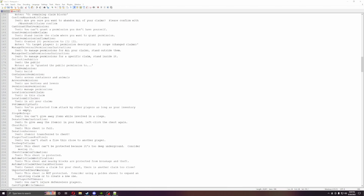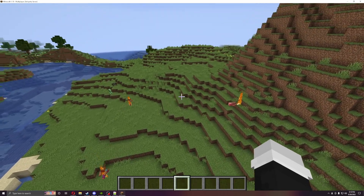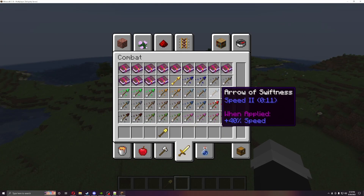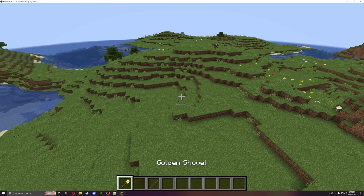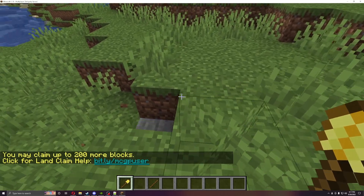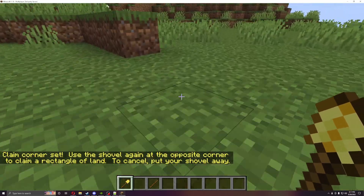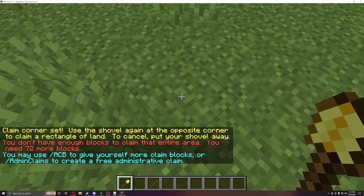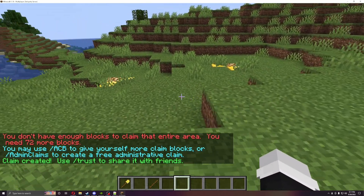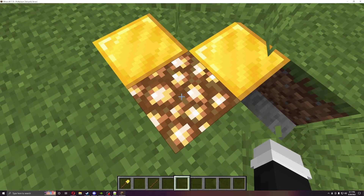Back in the game, we have a fresh map. I'll pull out a golden shovel and a stick. Right off the bat it says you may claim up to 200 or more blocks. If you left-click it acts as a normal shovel; if you right-click it places a diamond block marker. Walk to the opposite corner and right-click again to claim the area — it outlines the claimed region with golden blocks and glowstone.